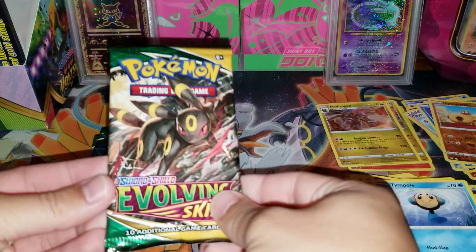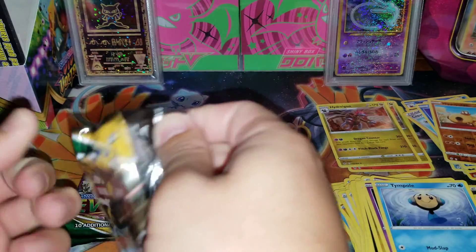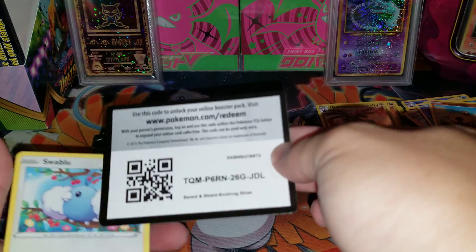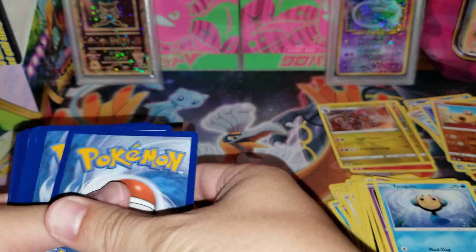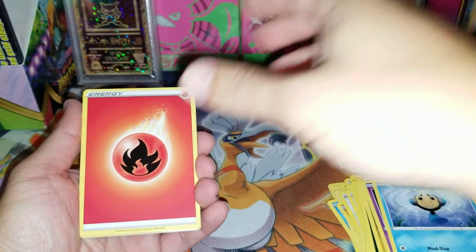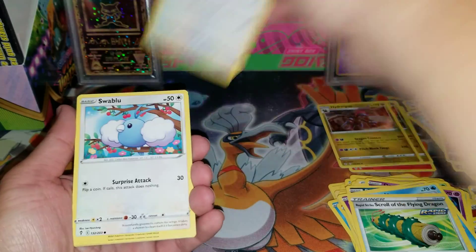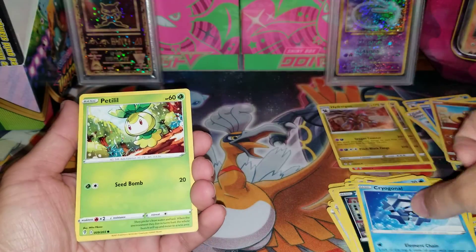We have the Umbreon pack to start things off. And we have our first co-card, which is right there. And then let's do the card trick. Hopefully you guys are pulling some fire with the digital codes, and hopefully we pull some fire in this opening. If you enjoy my content, feel free to like and subscribe — it definitely helps a lot.